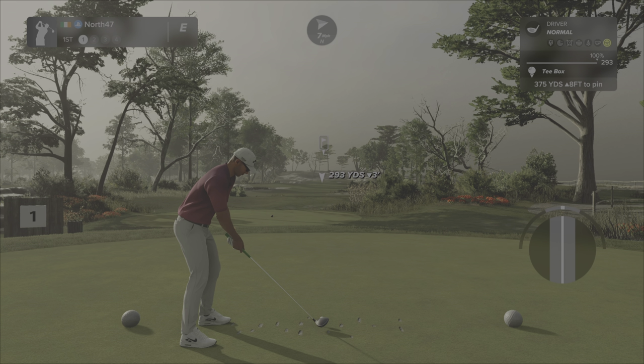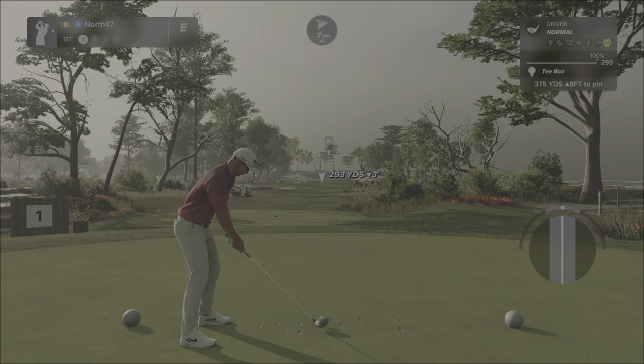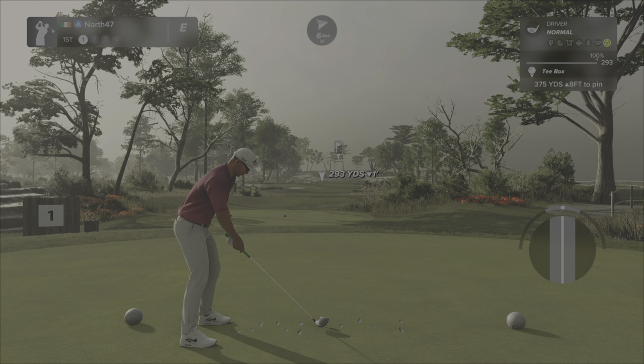Kicking things off without rambling on anymore — first hole, par four, 375 yards, up eight feet. Looking very nice off the tee with the trees and the sky giving it a bit of a dampish, muggy, atmospheric sort of feeling. I have played a couple of rounds already to warm up, but let's see how this tee shot goes.